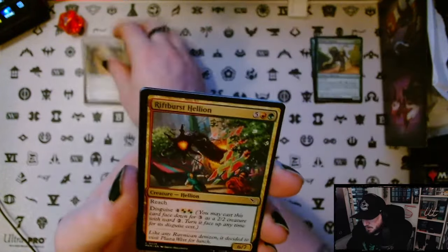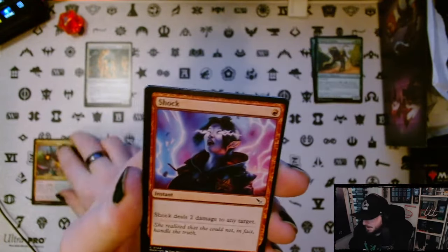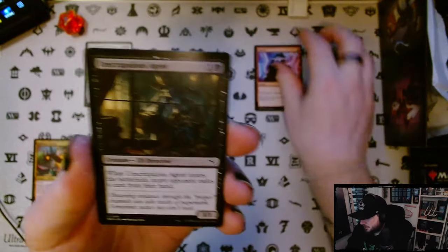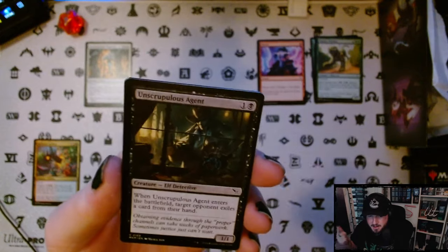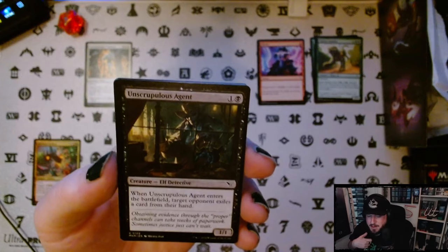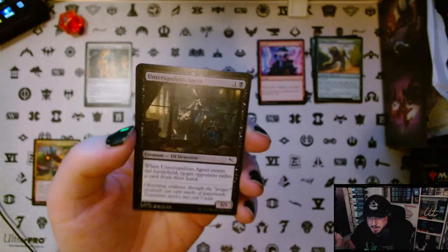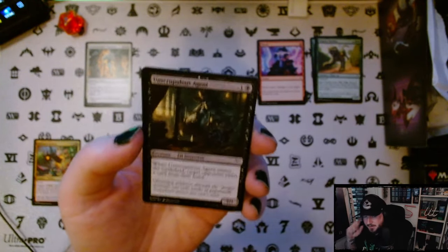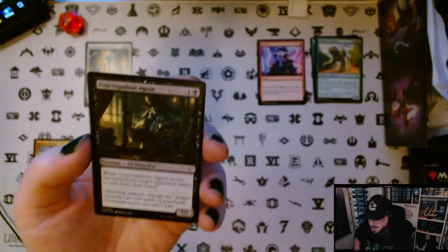We're going to open our first pack. It looks like this is a common up front — I'm still getting used to the new order of these packs. Defenestrated Phantom is cool. Rift Burst Hellion. Shock — love a good Shock rerun. Unscrupulous Agent — this card did work for me in the pre-release. I had three of these in my deck. Being able to flash, make token copies of this by exiling — I had a Teysa, or a Kaya planeswalker as well that let me copy things from my graveyard. So I just exiled this, it made people discard their hand. Good fun.